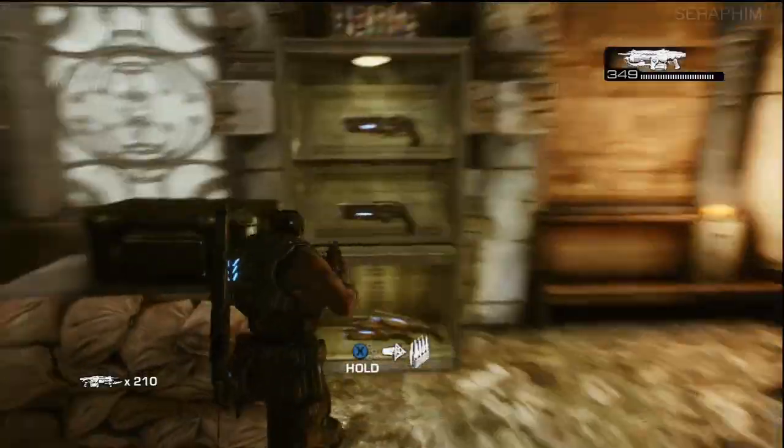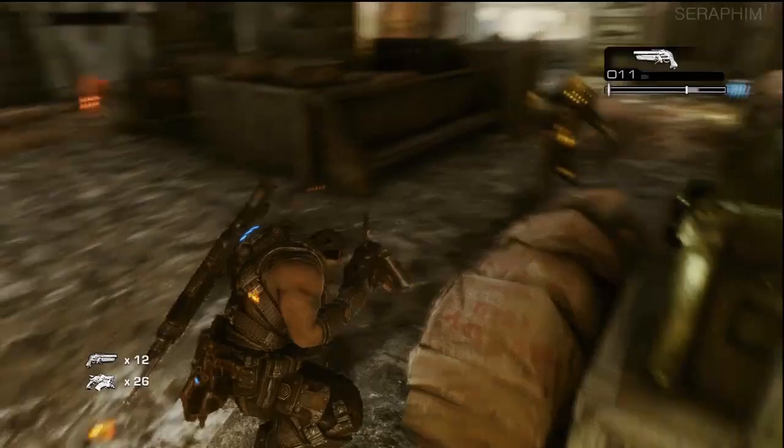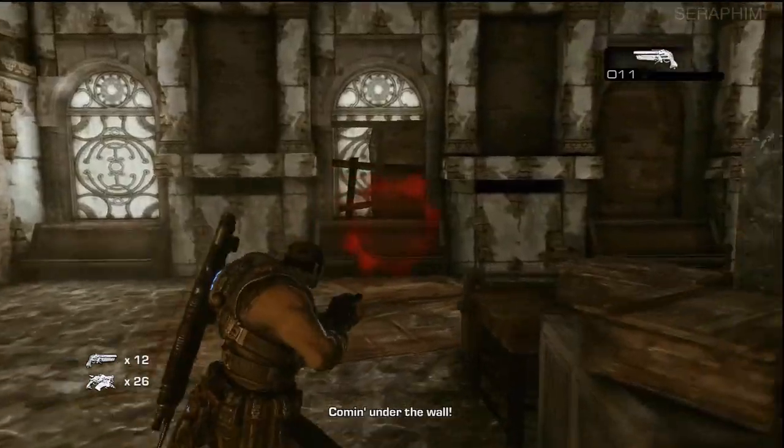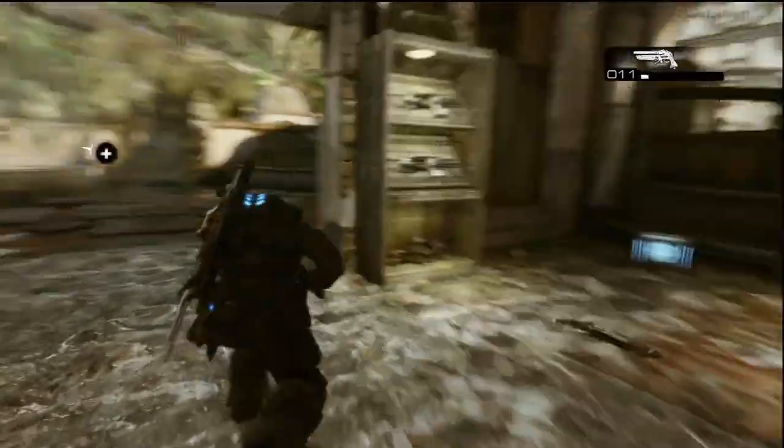A lot of this is killing the formers, and the best thing to do is be as evasive as you can, use the shotguns, use your lancer, try not to get cornered, try to just be intelligent, flee when you need to. This bit is actually quite challenging.